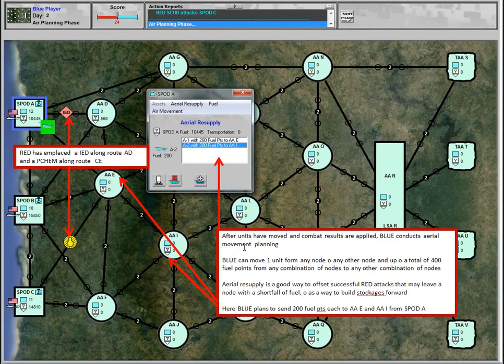After Blue and Red have locked in their ground planning phase and both have hit Next Phase, movement and combat results are applied. In this case, Red has placed an IED along route AD and put persistent chemical along route CE, and then we move into the air planning phase.